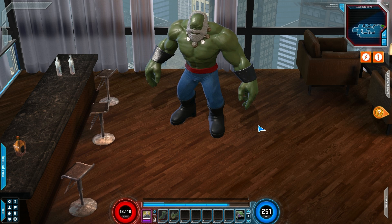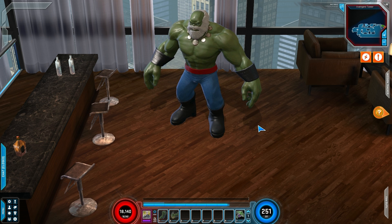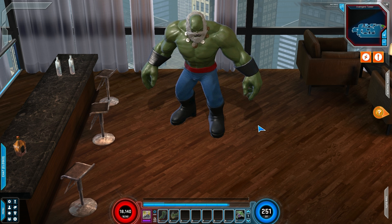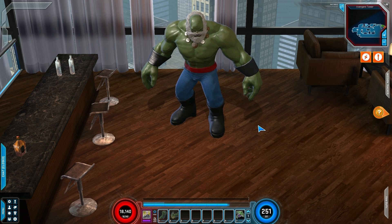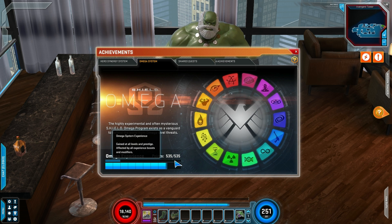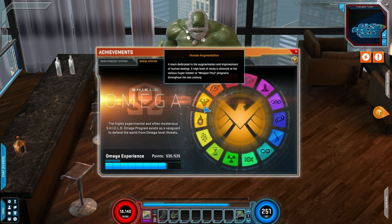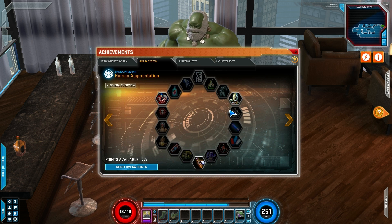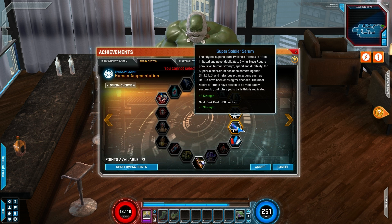One more thing about the Omega System — it doesn't matter what character you gain the Omega points on or spend the Omega points in. When you gain an Omega point, it goes to every single character. As you can see here, I have 535 points on Hulk and I've never spent a point. I have 535 out of 535 — that's as many as I've gained currently up to the recording of this video. I'm going to go stack Hulk with some strength.